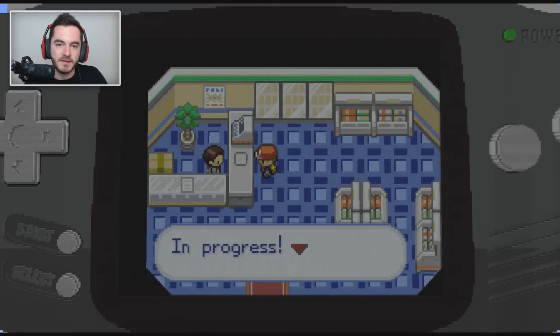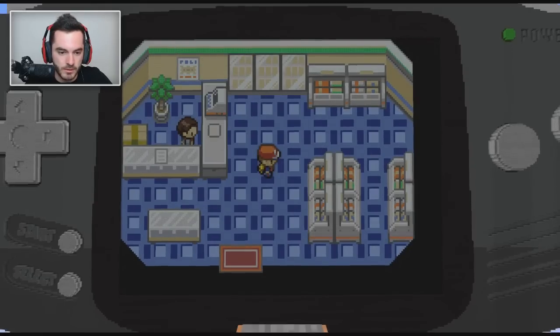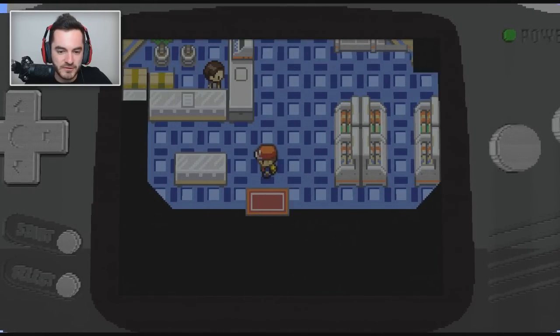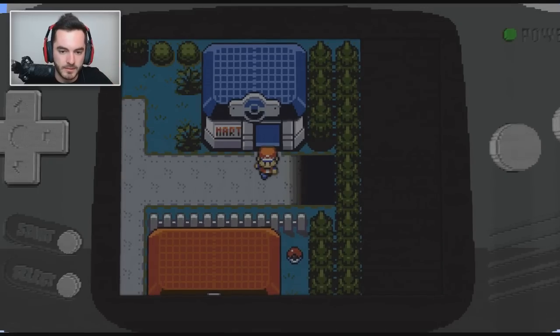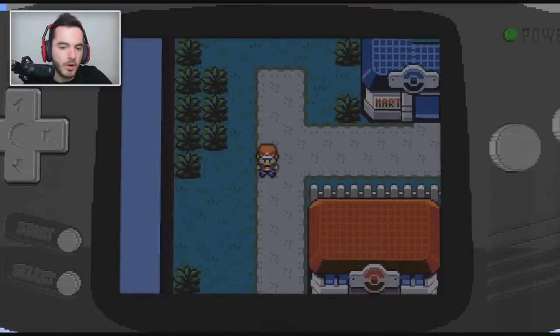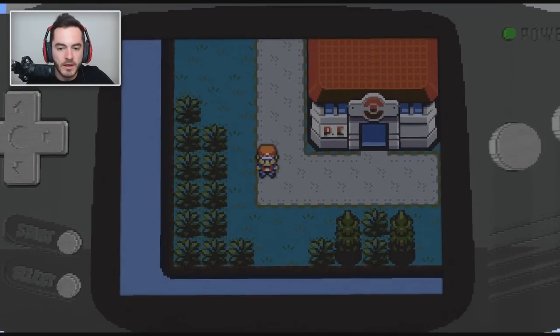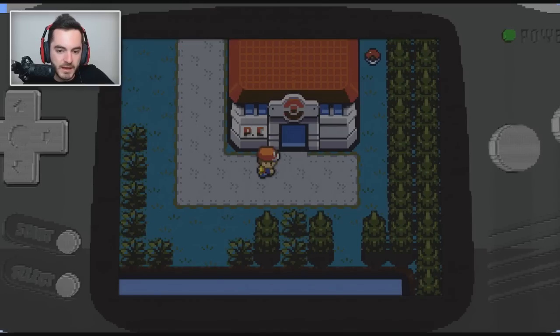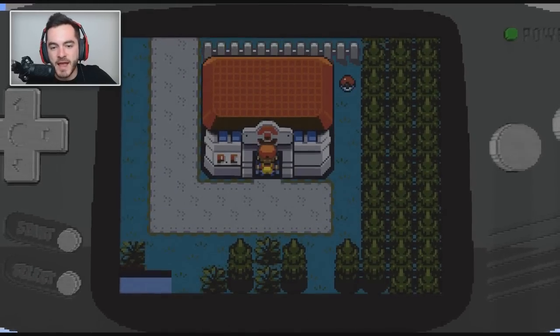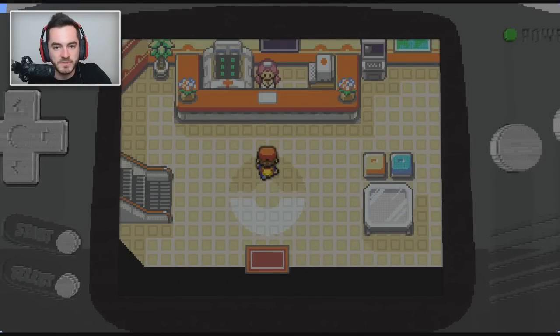I can hit space to interact with things. Again, it's a work in progress, so there's no actual back-and-forth interaction on things. Let's just exit the Pokemon. We'll wander around a little bit more in the city. How about we head on over to the Pokemon Center? I don't believe you can access your inventory yet and check out your Pokemon and stuff, so there's nothing really to do in here, but you can check out what it looks like and navigate around in the town and Pokemon Center.